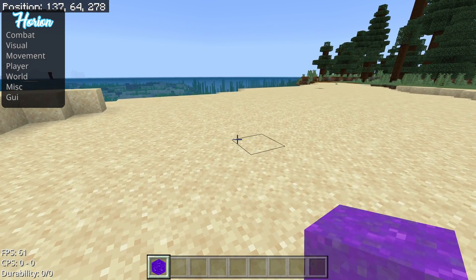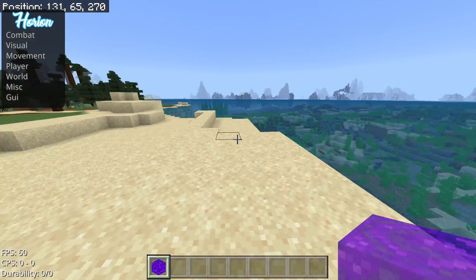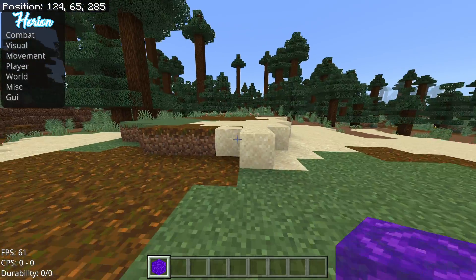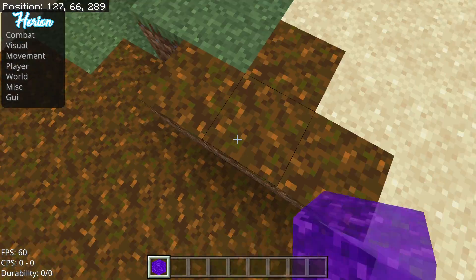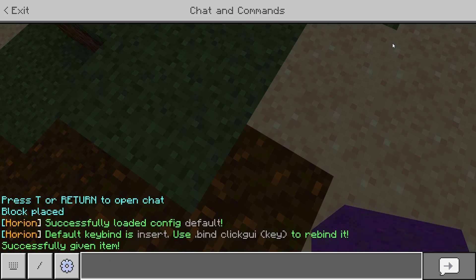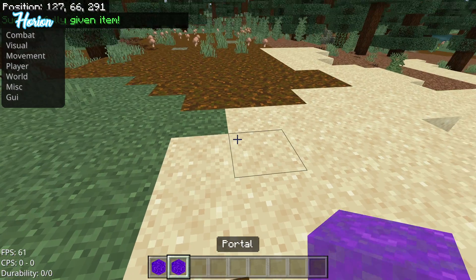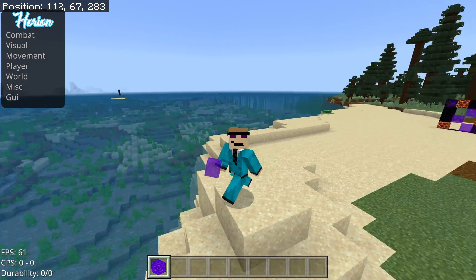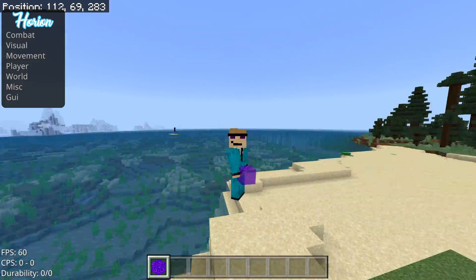Method one is using a bedrock utility mod such as Orion or Wave or anything like that. This might not be the go-to option for a lot of people, but it does work. If you type 'give portal' and then the number, you do actually get the portal blocks this way. Obviously, do be careful when downloading utility clients as not all of them are legit.